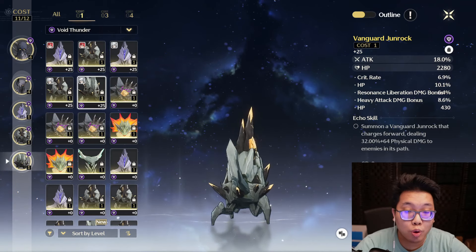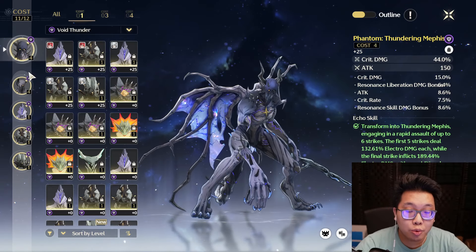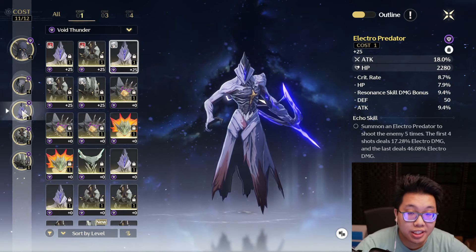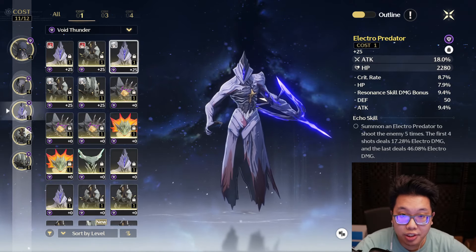On a 44111 setup, Calcharo would have 2 crit rate or crit damage Echoes, and 3 1-cost attack percent mains to fill out the rest of his slots. Let's talk strengths and weaknesses for 43311 first.